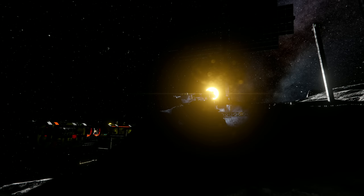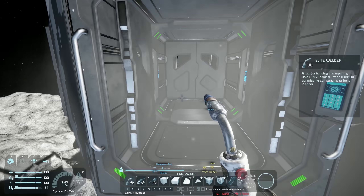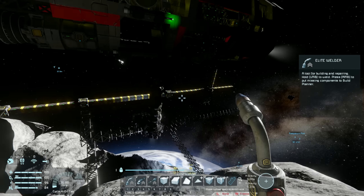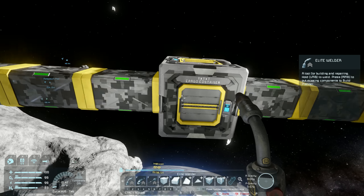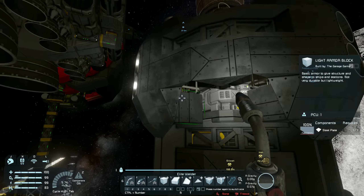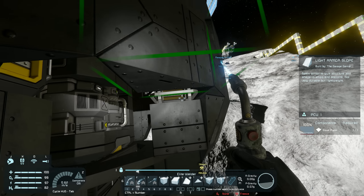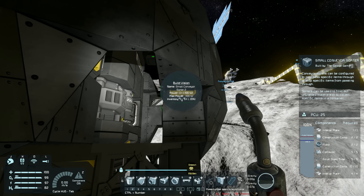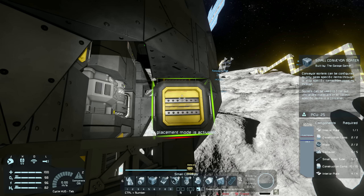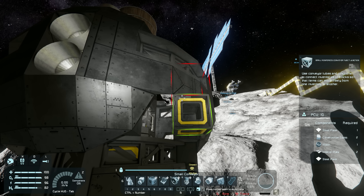I don't need to wait for refining — I should have enough iron to get the things I want done. I'll withdraw the components from the build planner. So as I was saying, we're going to put in our two conveyor sorters.